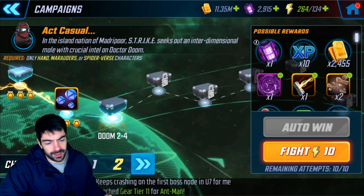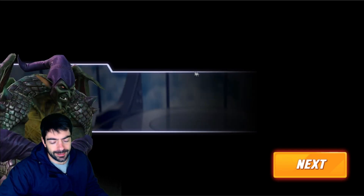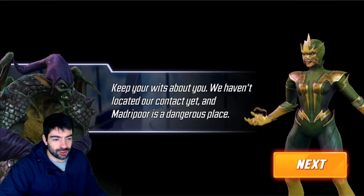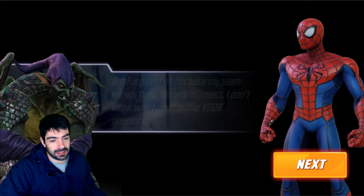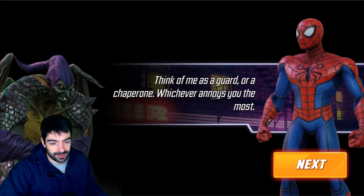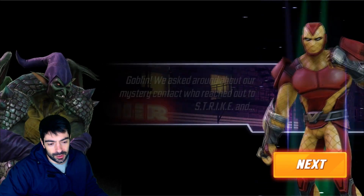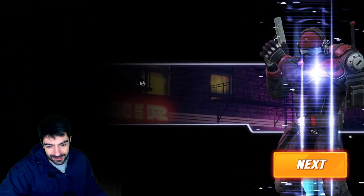What's up guys, Dwartek here with another Marvel Strike Force video. In this video I'm going to take a look at Chapter 2 of the Doom campaign, specifically the second line. On this line you can use Spider-Verse characters, you can use Sinister Six — let me check what else is allowed.